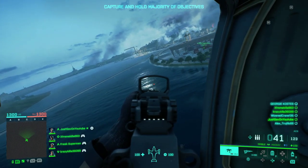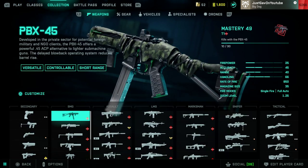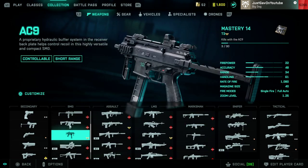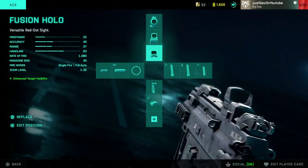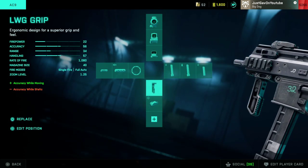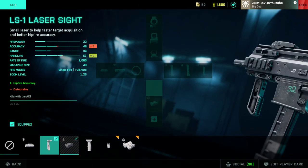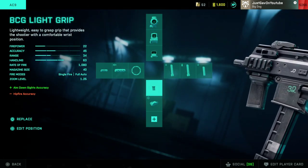Rocking the AC-9 here on Manifest, and the loadout we have for the AC-9 — we got the Fusion Hollow, the Factory Barrel, which we might change. The LWG grip and the Close Combat Extended. Actually, let me throw the BCG on there and the Close Combat Extended.